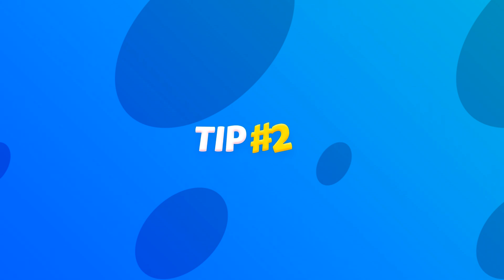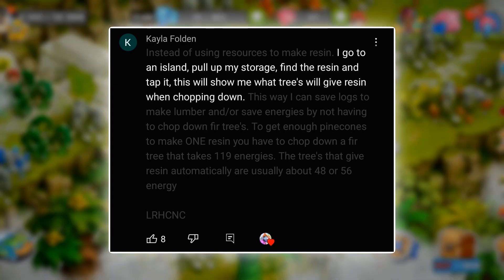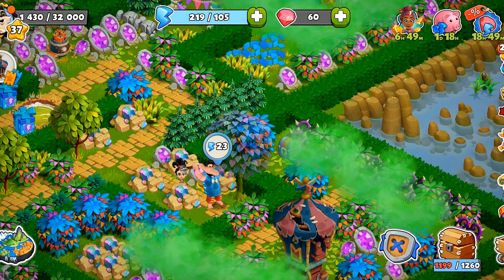Number two: a big thanks to one of our awesome islanders, Kayla, for this helpful tip. If you're in need of resin, visit an inventor island and search for it through your inventory. If the island has it, you'll be shown where it is, and can save yourself time and resources.